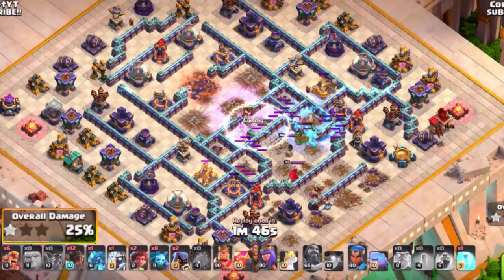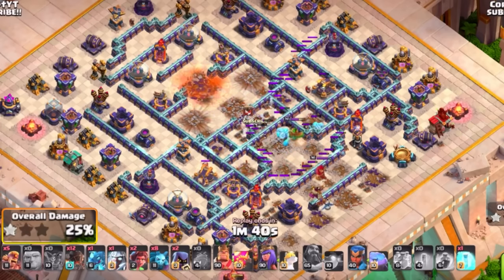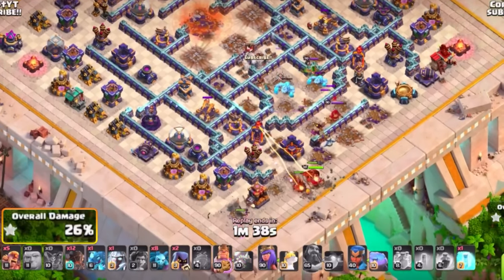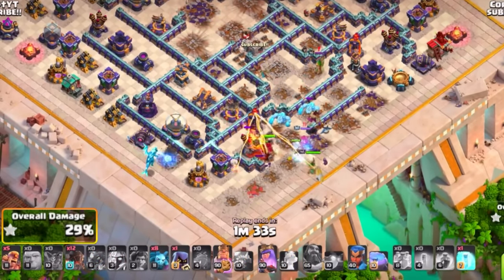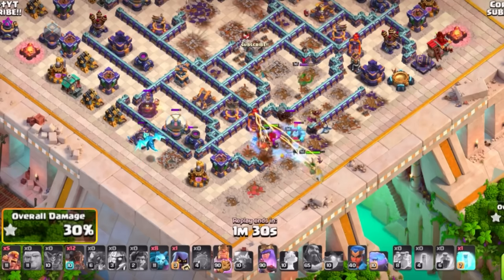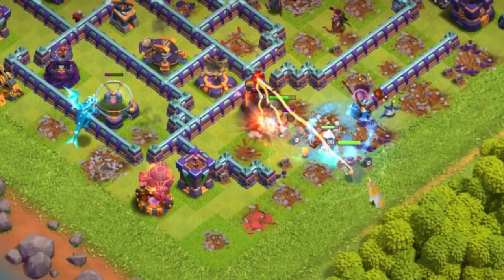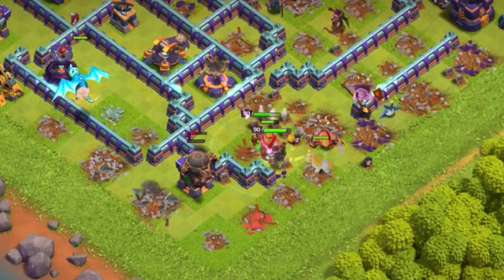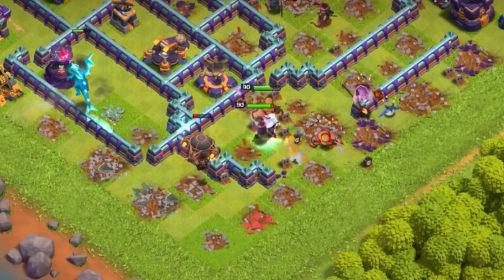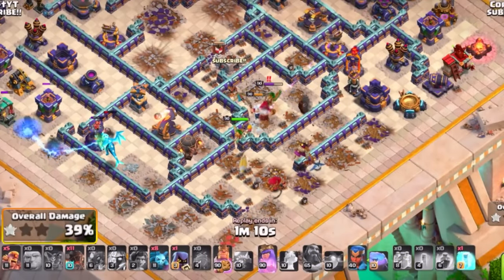This makes it a lot easier for your heroes to operate. Root riders can go in even if they get melted, and you have your heroes to work in as well. Use the electro dragon to set up a funnel, which is very helpful for your heroes. Make sure you are getting deeper through the base, and depending on where your heroes walk, take full advantage as you work in.